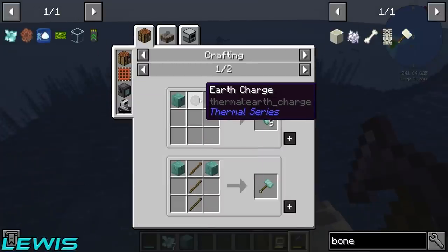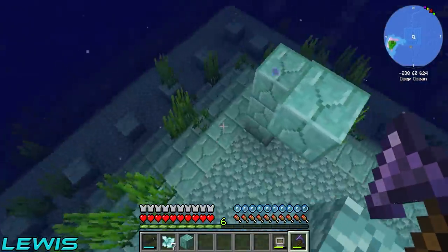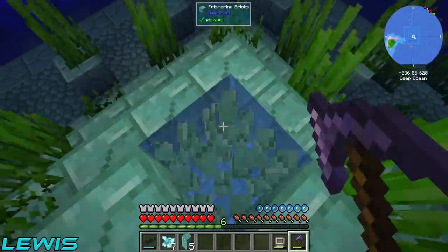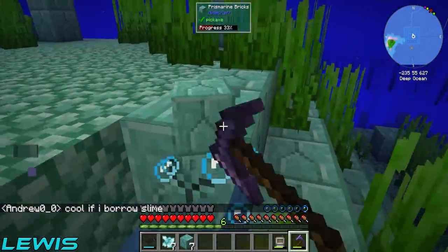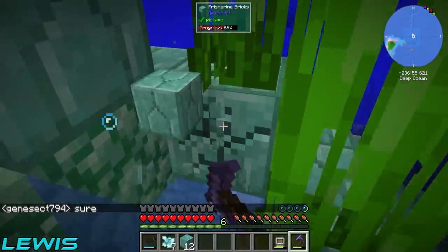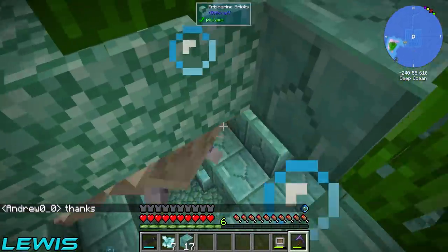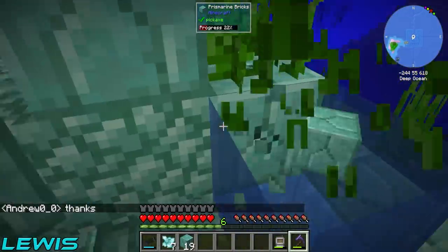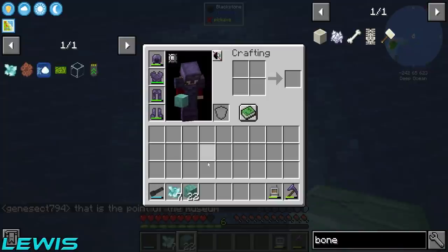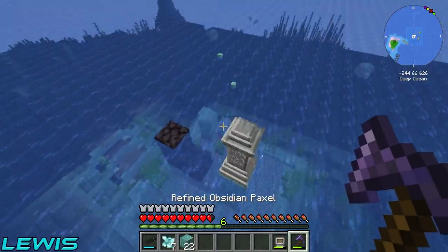What can I do with these prismarine blocks? The usages are that and an earth charge — earth charge is blaze powder. I think we actually have some at home. It's just mining all this out. Let's go — this is the new Call of Duty: Mining Duty 2.0. Hopefully this elder guardian doesn't get too angry at me mining his prismarine blocks.